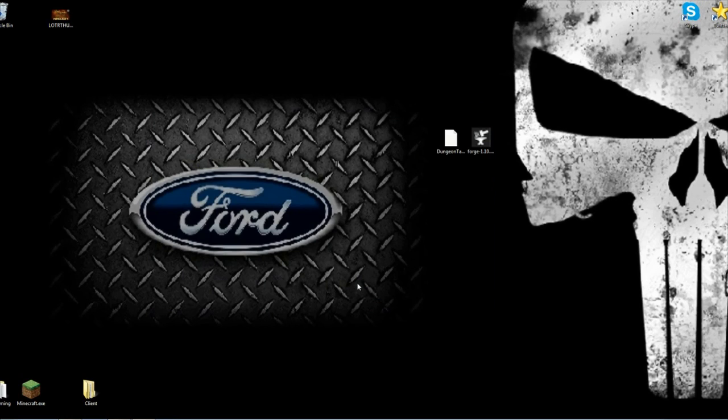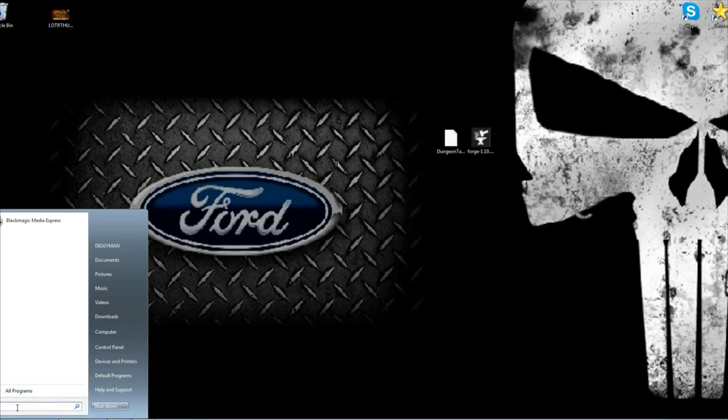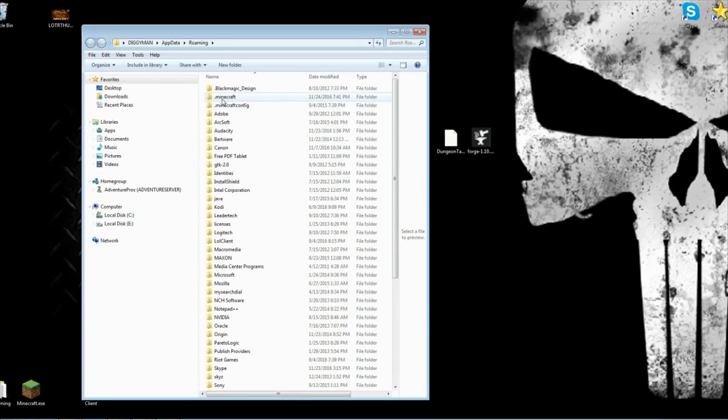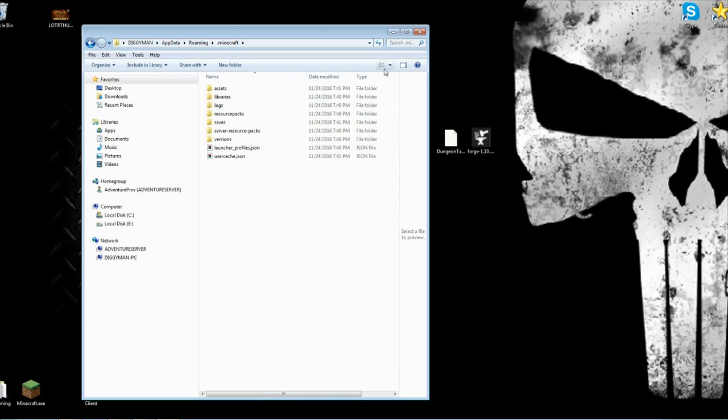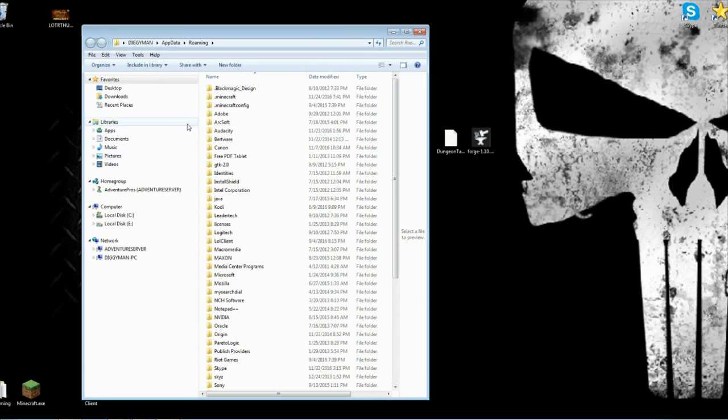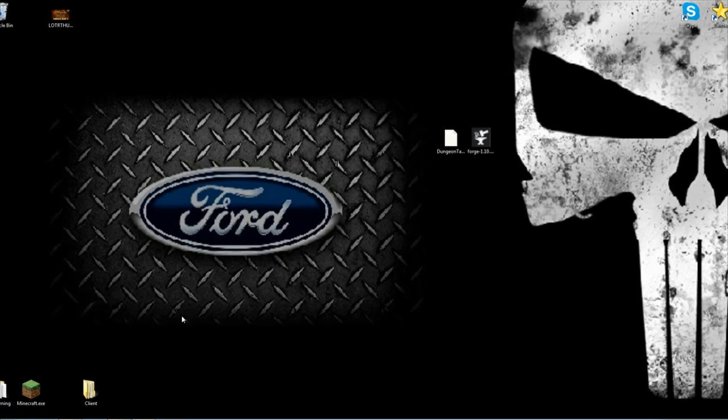Now in your Start button you're gonna type percent sign, then 'appdata', then percent sign again. You're gonna go to your Roaming folder — as you can see right here — and that's gonna pop up. You're gonna find a folder called dot Minecraft. In there you'll see your Minecraft before Forge has gotten in there. You can make a shortcut here like I did — I just push it and it goes right into my Roaming so I don't have to keep typing the percent appdata path.